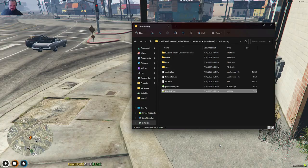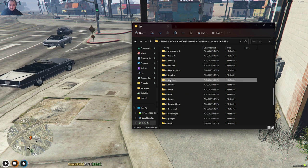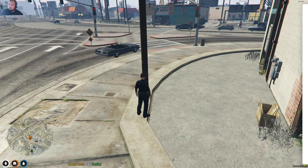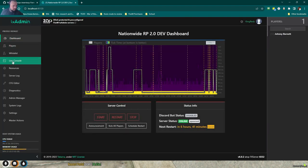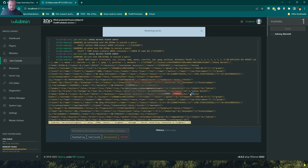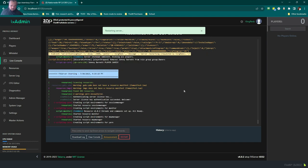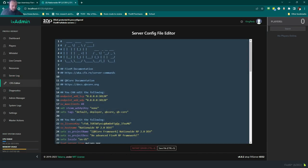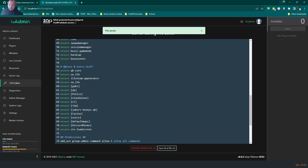So we're going to come into our folder structure, go to QB, find QB-inventory right here, and just delete it — gone. Now we're going to jump over to our localhost, get logged in, and restart the server. I could just restart the inventory, but since I touched a lot of stuff and updated folders, we're just going to let this guy reboot.